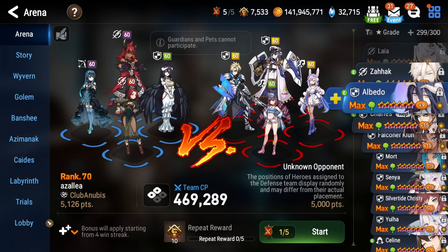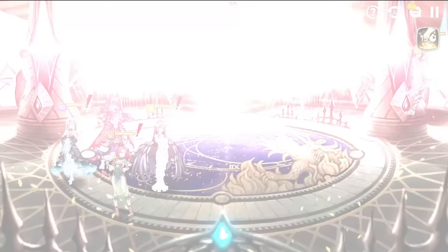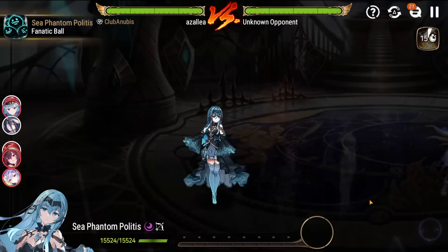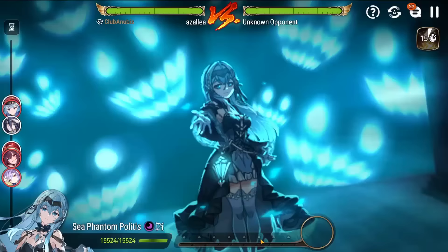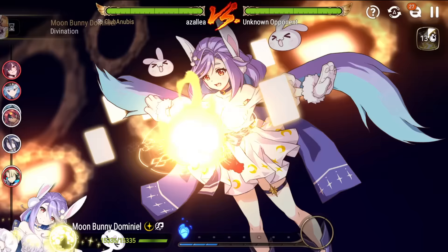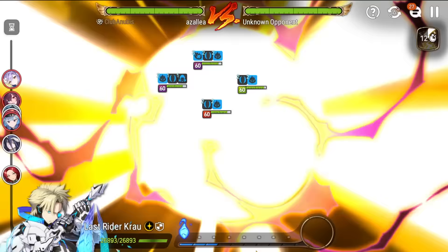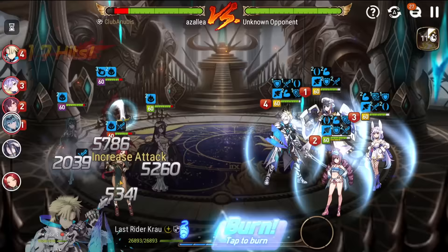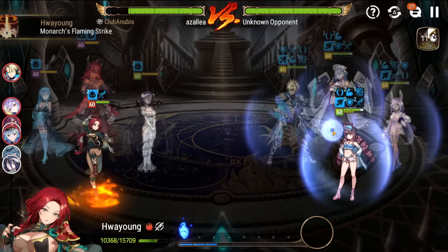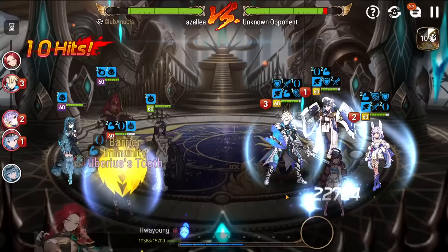Albedo does have a defense break in her kit — it'll be nice to see if I can use her with ML Ken here. ML Ken actually benefits from getting crit, and so does Albedo — when your teammates get crit, in this case ML Ken, we should be able to do a decent chunk of damage to this Landy, if not just outright kill her. Let's go ahead and give the rage buff to everyone on my team. Bunny's gonna go — that's fine. Hua Young's speed and rage buff plus attack buff is pretty nutty.